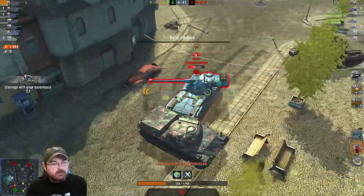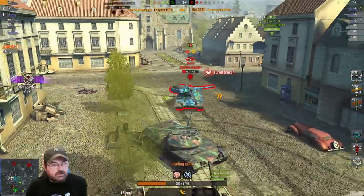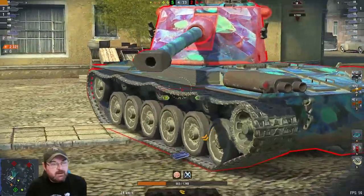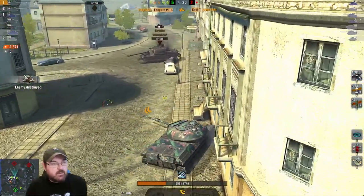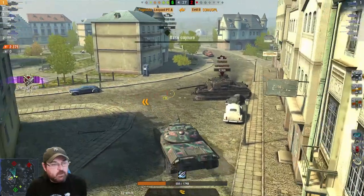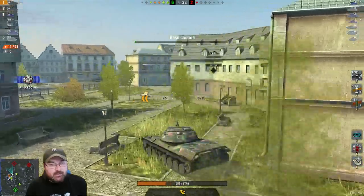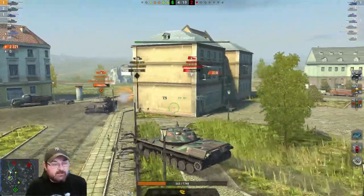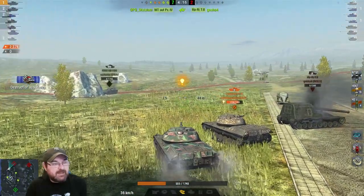He turns his turret — not to worry. I've got some support in the Action X. His turret turn rate is not as good as my mobility, and I'm just going to be able to take him down and farm him out. We're already over 2,300 damage — quite happy with that. We take one kill. And that is why the PTA is much better when it's not stock.